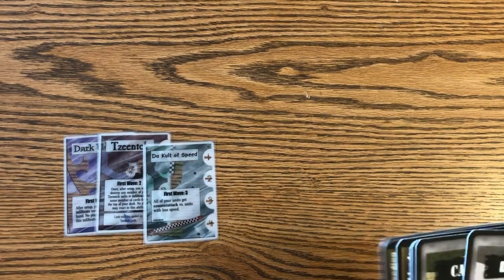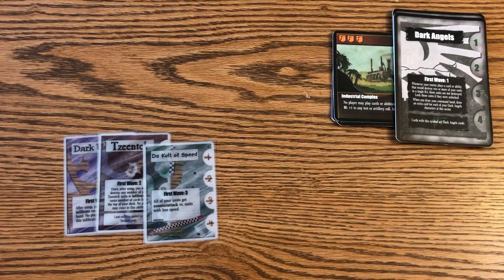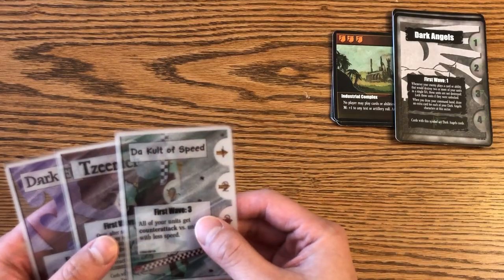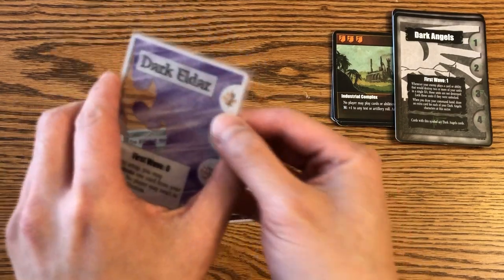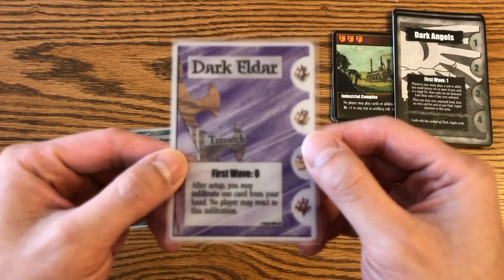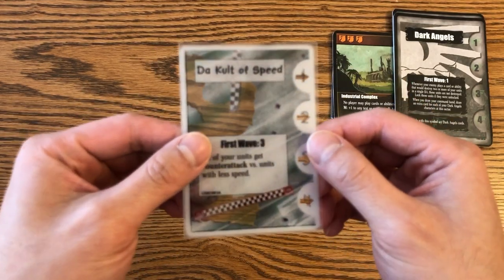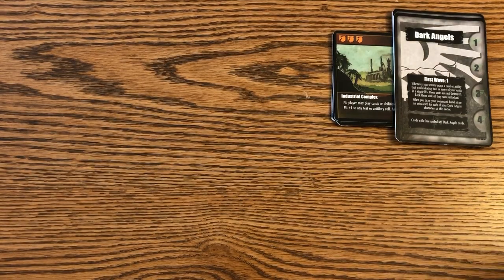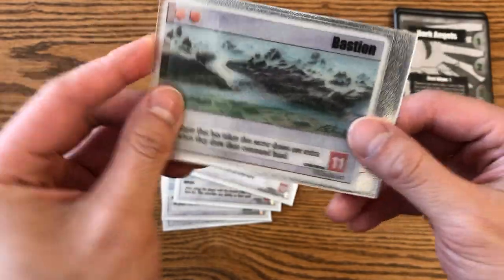Lastly, I'll go over some expansion-specific oddities. We'll start with Delos V — there wasn't anything special about Cronus Campaign, but Delos V was a snow-themed planet with Space Wolves and whatnot. One of the cool things they did was make the fleet cards transparent. So you have the Dark Eldar one, the Ork fleet card, and Cult of Speed — all from Delos. Looking at the sector cards from Delos V, like Bastion — if you take it out, it's a transparent card. That's pretty cool.